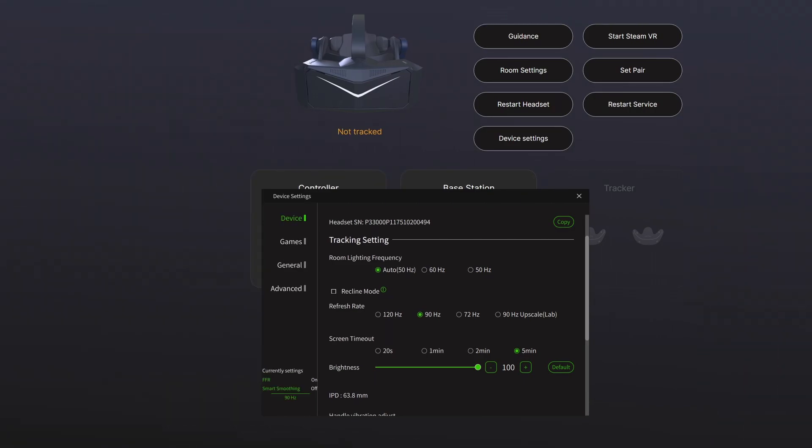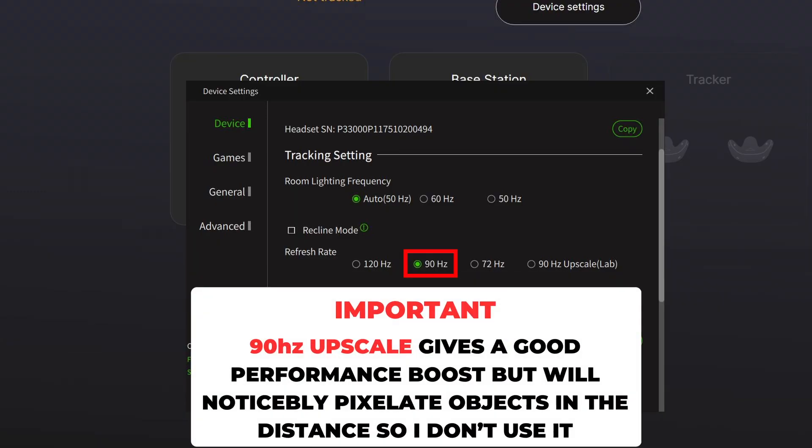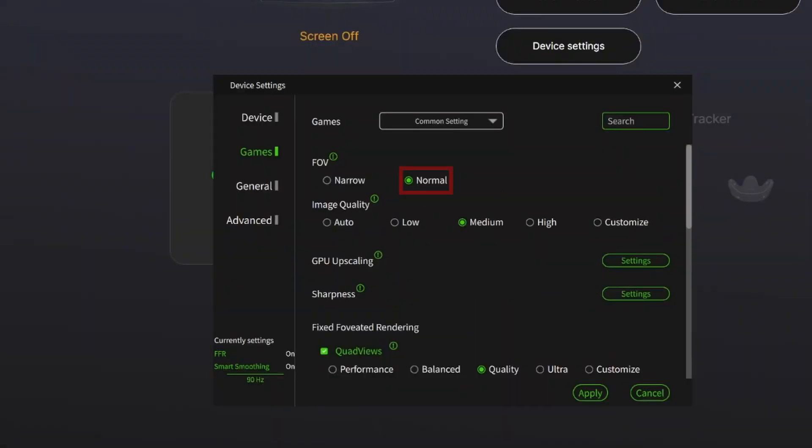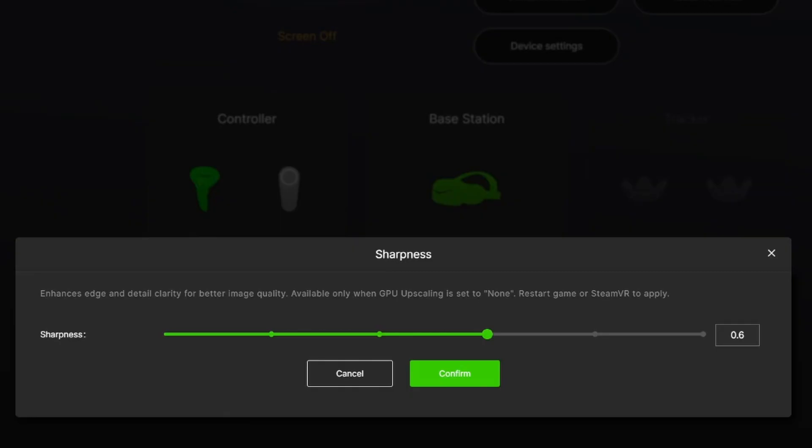First, our Pimax Play app settings. In the device section we've got the refresh rate set to 90Hz. I tried the 90Hz upscale mode and I really didn't like it, mainly because although the performance becomes much better, the objects in the distance become incredibly blurry, especially the curbs and signs, and this gave me a lot of discomfort while driving. In the game section, FOV is set to normal, image quality medium, GPU upscaling is set to off or none, and sharpness is the default value of 0.6.